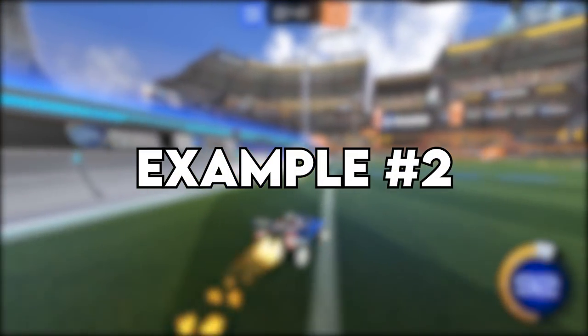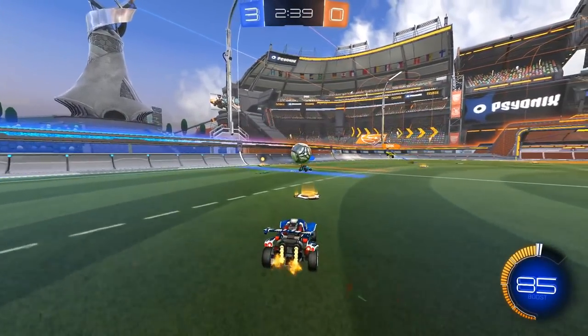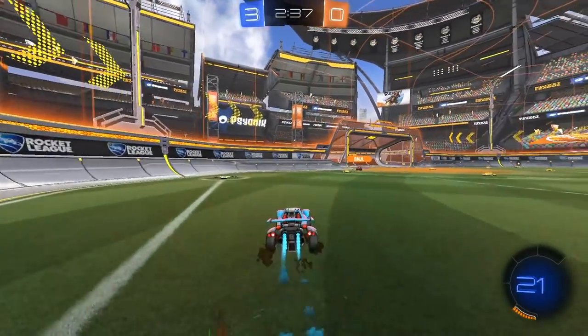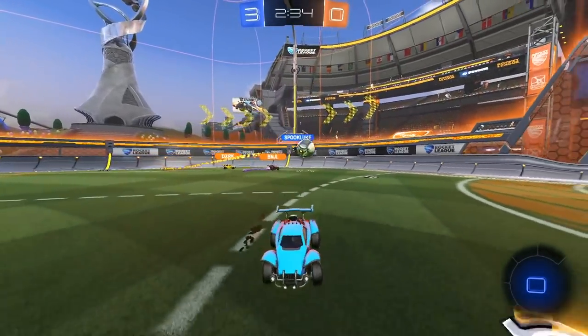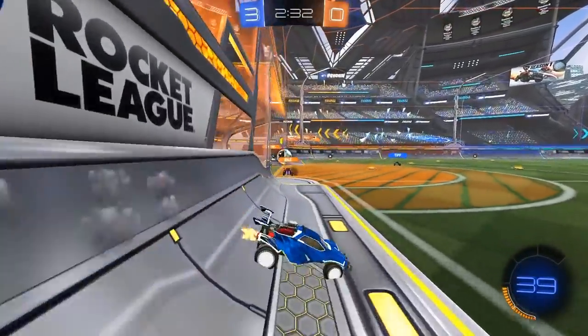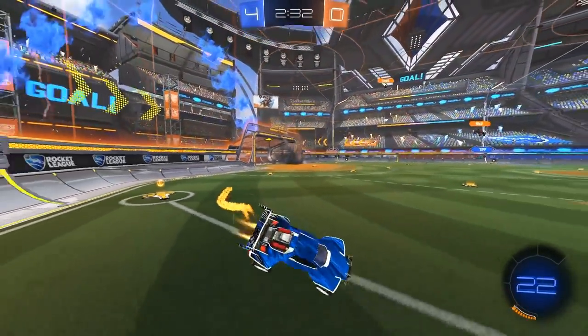Here in situation number two, the play starts when Tip flicks the ball over the first man. Unlike the first situation though, after Tip flicks the ball we actually swap roles, because he's the one that's closer to the goalie and I'm in a better situation to score the ball. So Tip and I switch roles, he successfully hits the goalie, which gives me enough time to place a nice shot in the bottom corner for the goal.